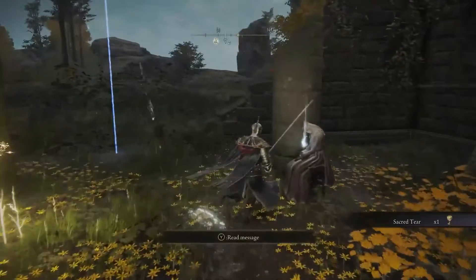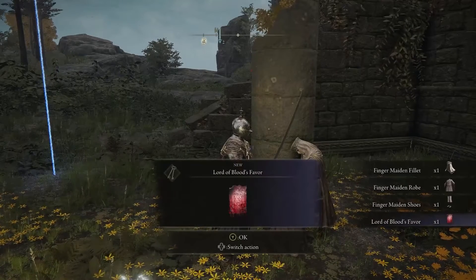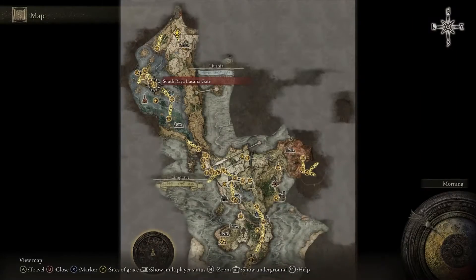You grab this item — it's a Sacred Tear for your flasks — then pick up the item off the altar and speak to her. Once you speak to her, it's going to dye the cloth in blood. Then all you have to do is go back to Rose Church.